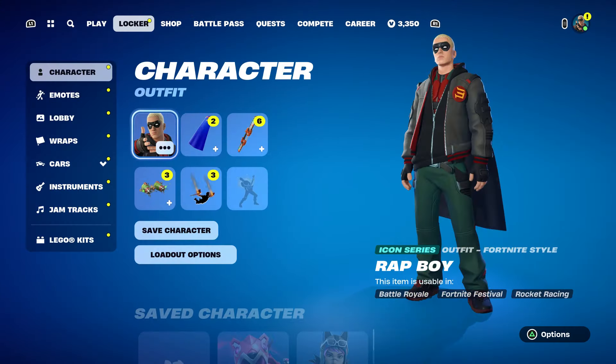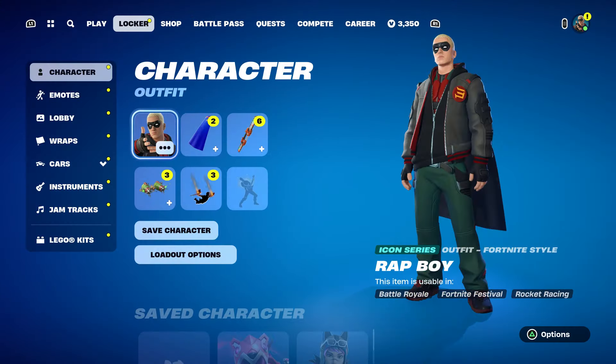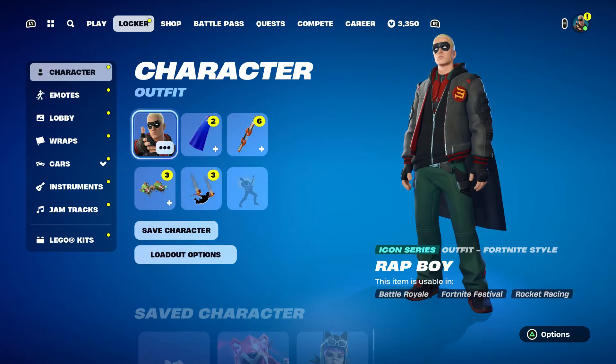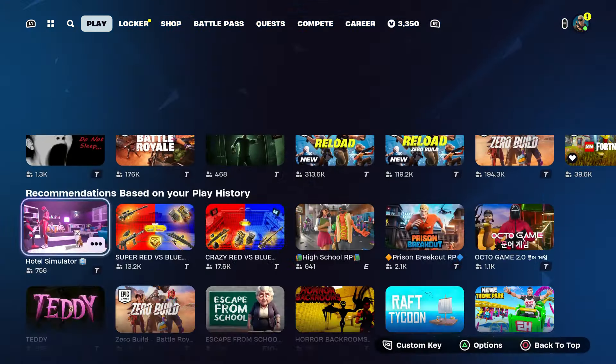Once you send it to your account, open it back up. Press done, back out, go to your locker, press the pause menu, go to 'Report Bug', go to 'Shop/Locker/Lobby', then go to 'Item or V-Bucks I bought not appearing' and click on that. Press continue and accept, then click close and start up a Battle Royale.